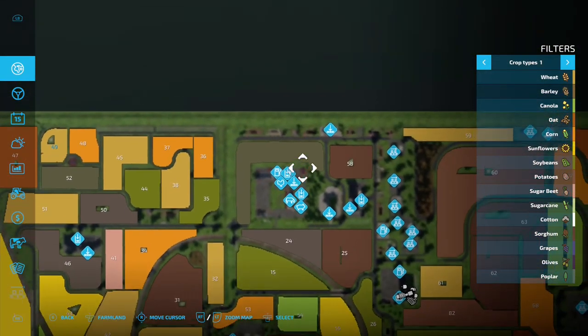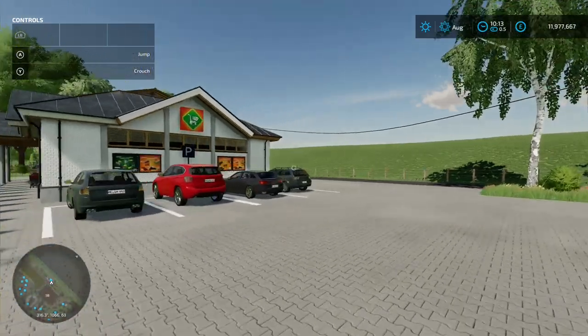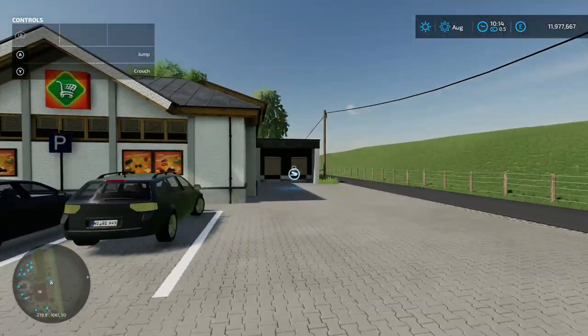Jumping up to the top of the map, there's a sale point — a supermarket — just sling it around the back and chuck it all in.